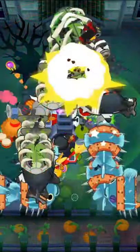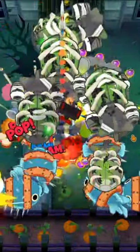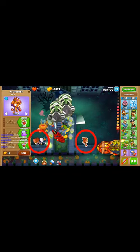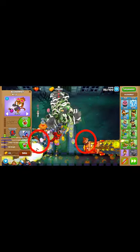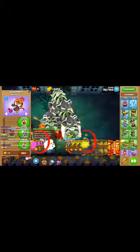This next tower you can go for just about anything but we opted for a 0-5-2 Preemptive Strike Submarine. Then the only round we really need help on is 98, so we'll place a 0-3-0 Elk set to strong on both sides of the track and then get a 0-1-3 Glue Gunner that is buffed by the Village and set that to strong as well.